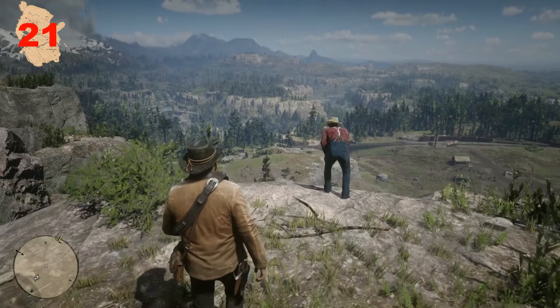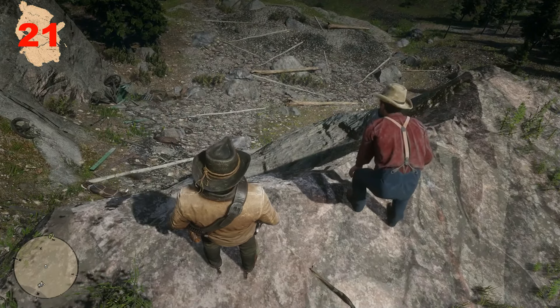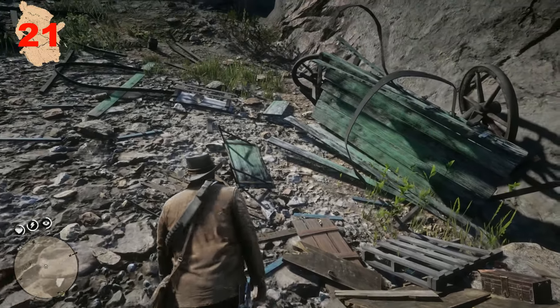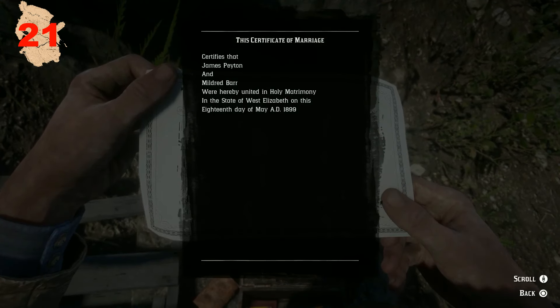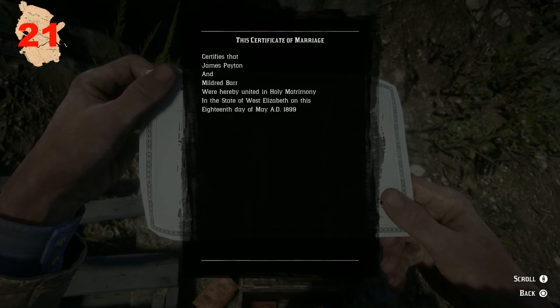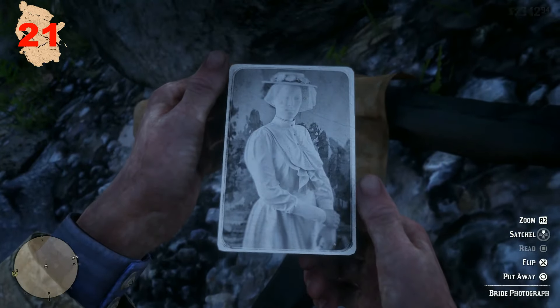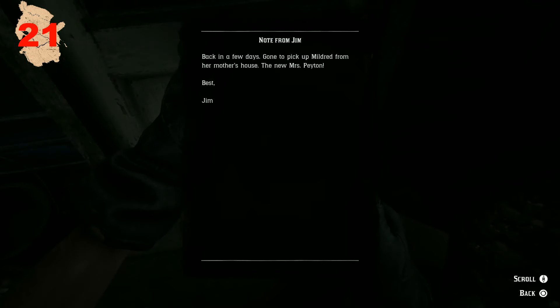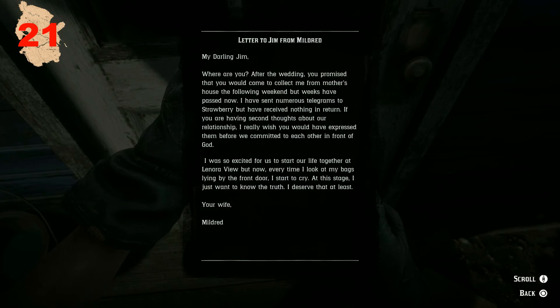A tragic event can be discovered by the cliff overlooking the Appleseed logging camp. A random stranger will draw your attention toward what appears to be a wrecked wagon that has careened off the road and over a cliff, killing the driver. A wedding certificate reveals the man is named James Payton, who recently got married to Mildred Barr. A letter found at his home at Lenora View states he was going to pick up his new wife from her mother's, while Mildred's letter states she is wondering where he is, bags packed by the front door, waiting for him.